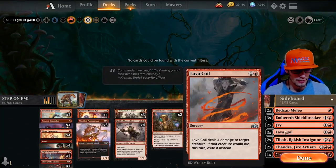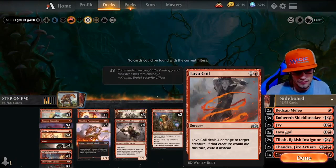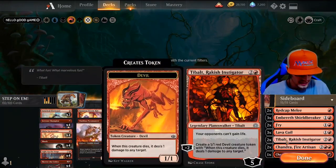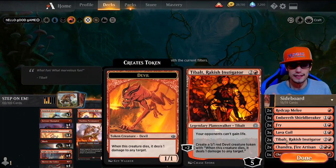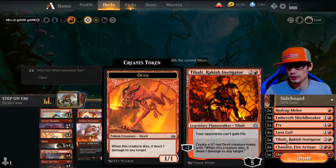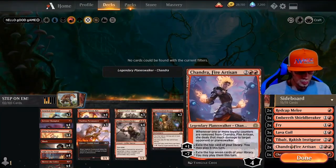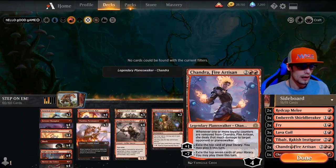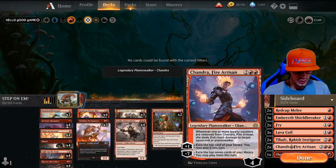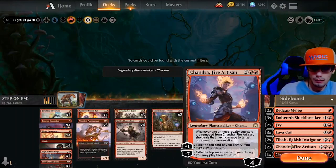Questing Beast picks off as well. Tibalt, Rakish Instigator — your opponent can't gain life, and his minus two creates a one-one Devil that when it dies deals one damage to any target, so this is really good against any life gain deck. Chandra, Fire Artisan — when one or more loyalty counters are removed from Chandra she deals that much damage to any target opponent or planeswalker; plus one exiles the top card of your library and you may play it this turn.